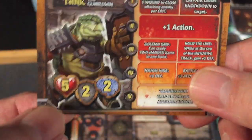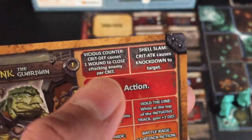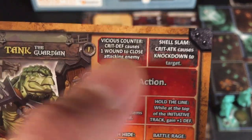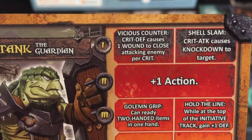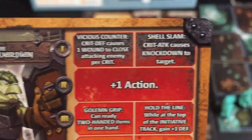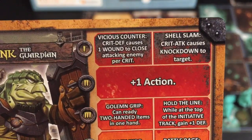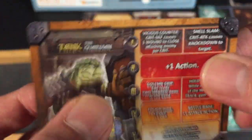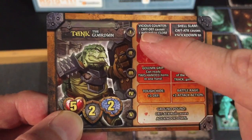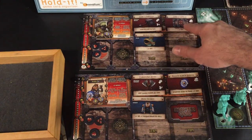Tank the Guardian has 5 health, a natural defense of 2, and a natural knowledge of 2. Starting at level 1, we can pick two different abilities: Vicious Counter — a crit defense causes 1 wound to a close attacking enemy per crit rolled — or Shell Slam, where when you crit attack it causes knockdown. I am picking Vicious Counter. He has his starting hammer and starting shield, and his 5 wounds.